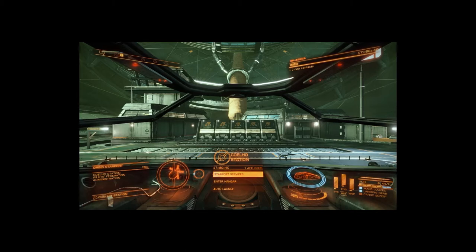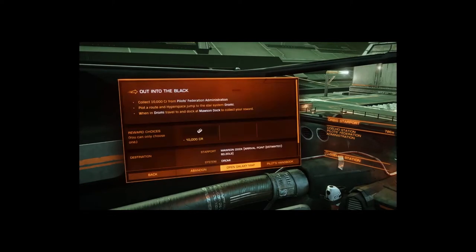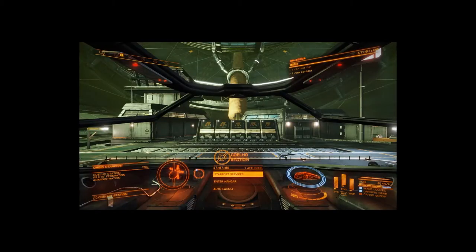I did skip the training but I'll be going back to that. First off, we need to check the transaction — that's our mission. Open Galaxy Map. We've already set a course to the location, so that's good. This is not the first time. Let's just auto launch.